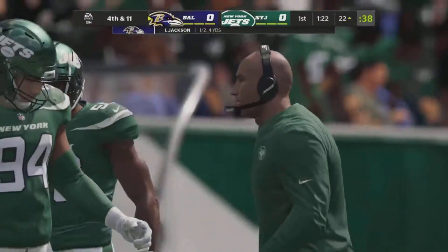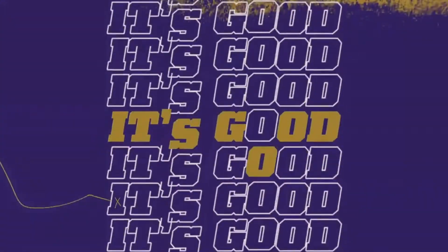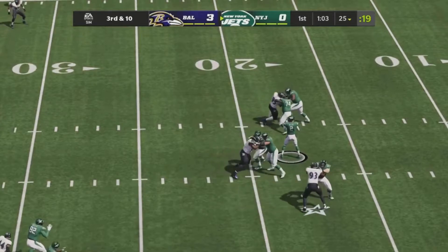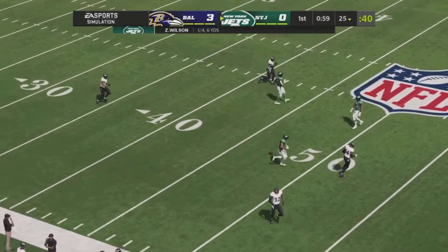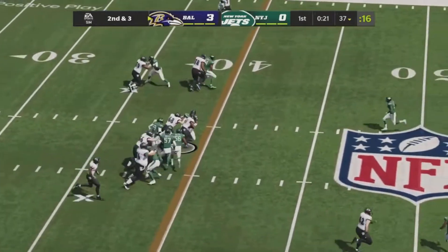Snap back, hold down, kick is up and it is good. Wilson looks to pass again — no running plays on this drive — he's scanning the field with great protection. The Ravens only rush three. He steps up in the pocket, throws across the middle deep downfield, almost picked off — definitely should have been. Lamar lines up in the Ravens' specialty formation, hands it off to Beatty.